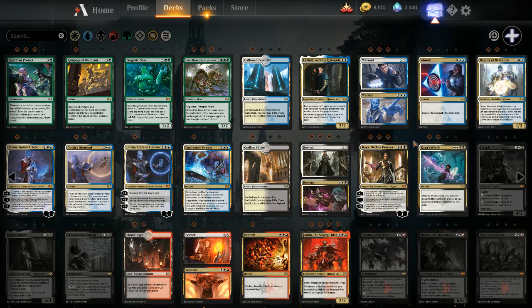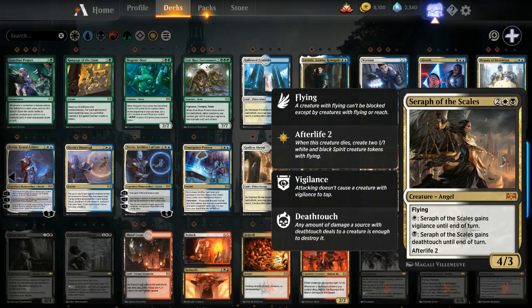For Orzhov, we want Seraph of the Scales. Seraph of the Scales is fantastic — it's a four-casting 4/3 flying Angel that's white and black. If you're playing angels, you might as well also play Lyra Dawnbringer — now we've got a stellar combo. For one white she gains Vigilance, for one black she gains Death Touch, and she's got an afterlife of two. This card is terrific. Definitely go for it.